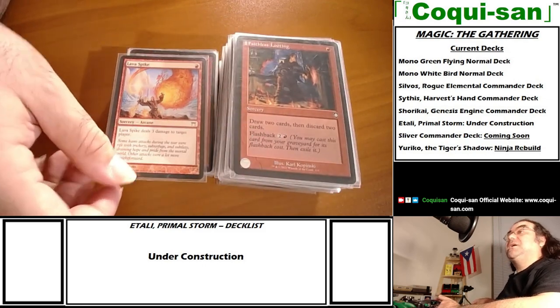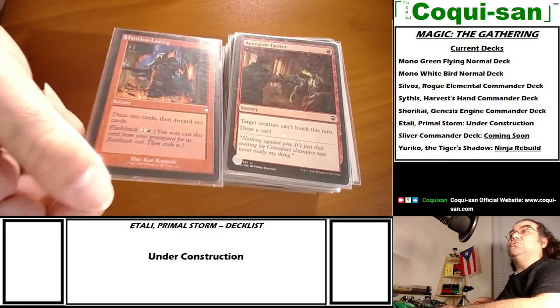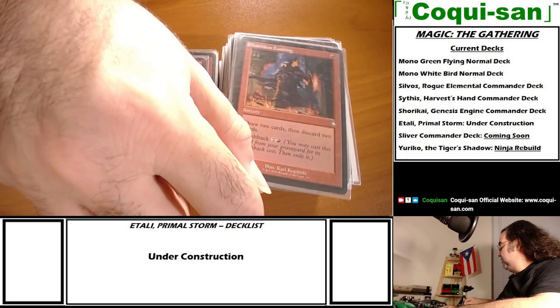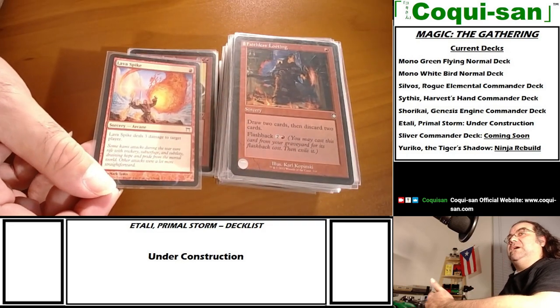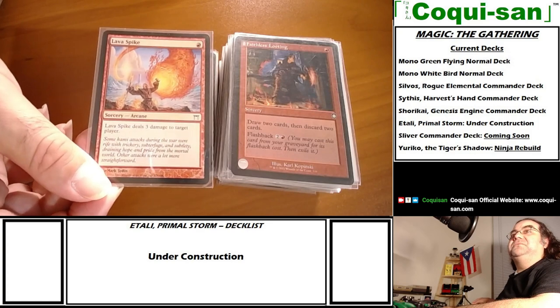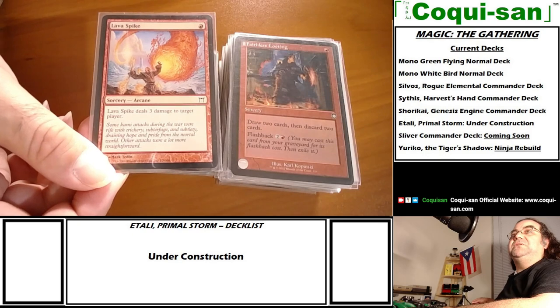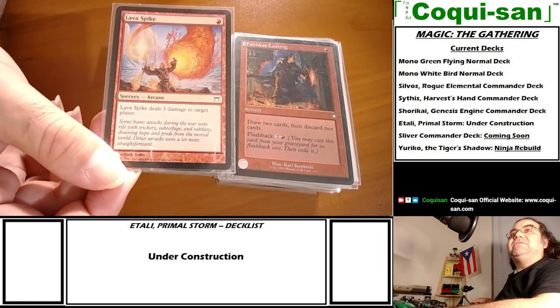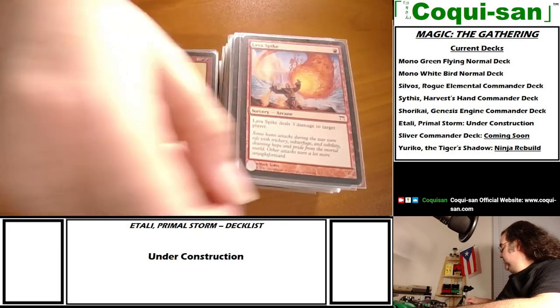Faithless Looting will be very important - you'll see why when I show you what I'm looking for in terms of an individual card. Any cards with discarding properties will be useful here. Lava Spike is straightforward - one mana for three damage to target player.